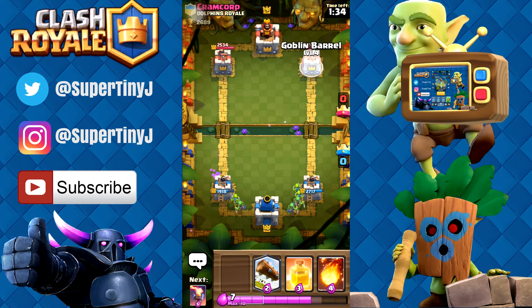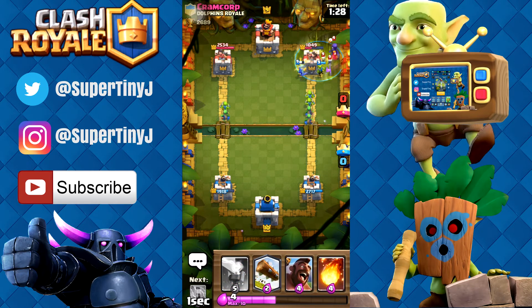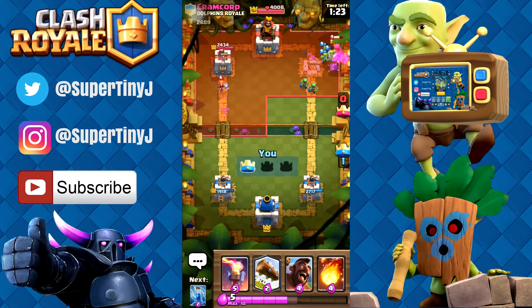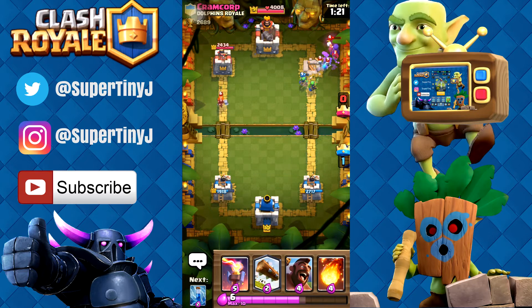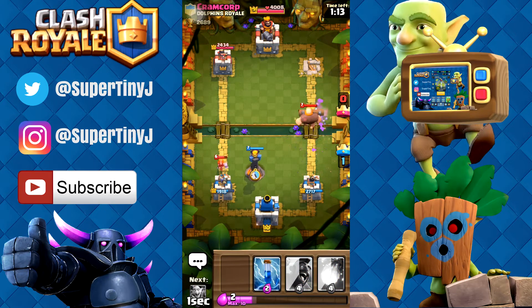And we're going to go ahead and use our Goblin Barrel right now. Let's see what he has for us. We're going to go ahead and actually heal that, and look at that — all the way down. Let's see if we can try and get that tower all the way down to zero. Plus we're going to get that Witch. What a value from us! We almost got that Witch. But still, we're going to go ahead and Log this, put this right here, and take care of that.